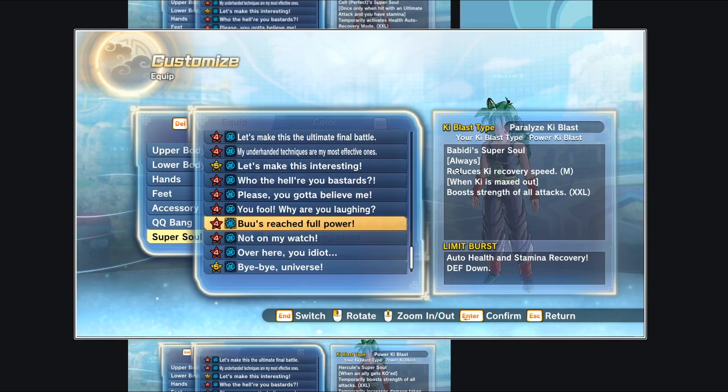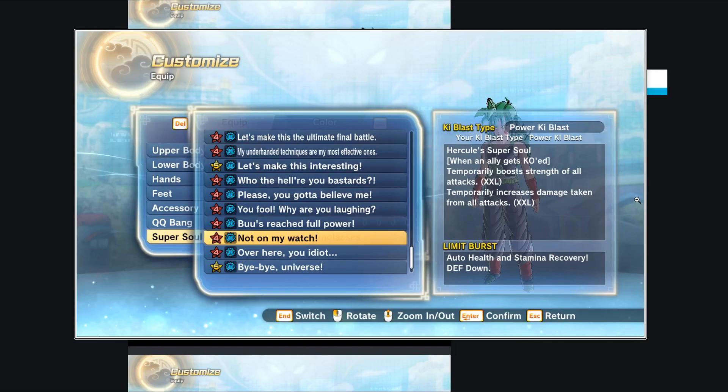'Boos, reach full power' — this is Beerus's super soul. It's an always-active soul that reduces Ki recovery speed by a medium amount, but when Ki is maxed out it boosts strength of all attacks by an XXL amount. That's contradicting, because when you use a move you're taking away from your Ki being maxed out — so would it still get that boost? If it does, it's not bad; if it doesn't, it's really just boosting basic attacks. Definitely needs more testing.